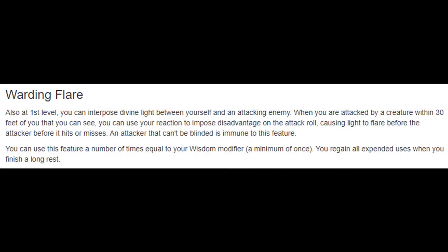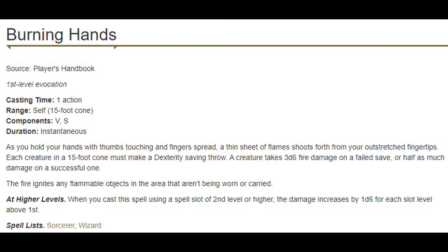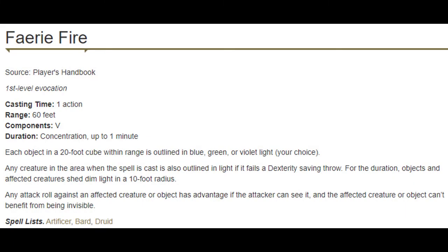Warding Flare gives disadvantage on a single attack a few times a day as a reaction. This is pretty good at keeping us alive. Notably it's stronger at lower levels where enemies don't have multi-attack and you don't have a ton of uses, so you want to spend it on people who are really going to hurt if they hit you. Fairy Fire is going to be good at all levels — the advantage on attacks is really good, but more importantly the soft counter to invisibility is what's going to last late into the campaign.